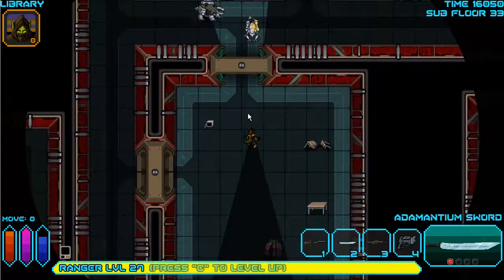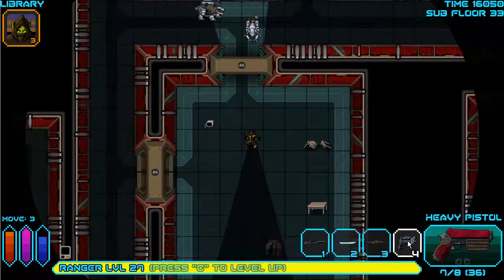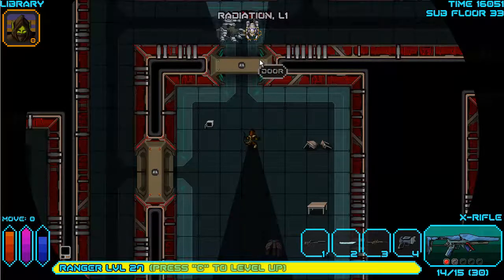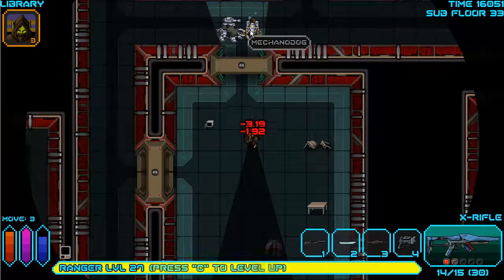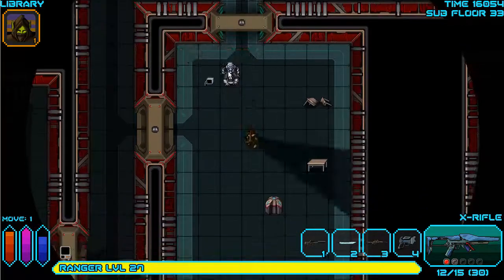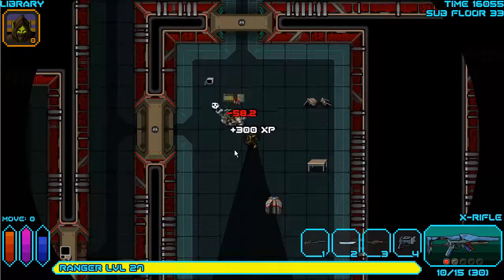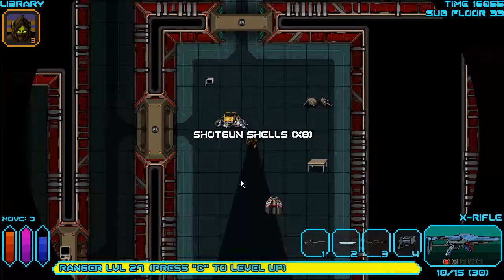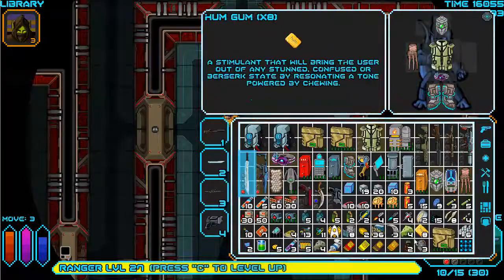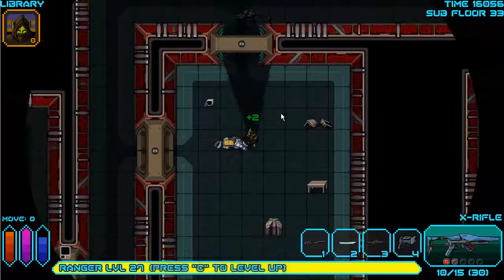Should I use the pulse rifle or the x-rifle? X-rifle has really good penetration. There we go - you're not sparking yet. I don't think I need any of those quantum capacitors - I believe I'm holding five already. I don't foresee myself needing any more than that.